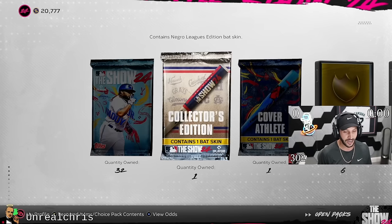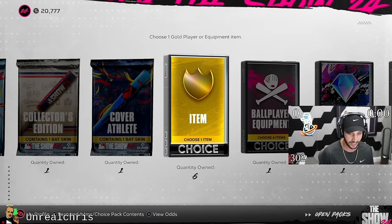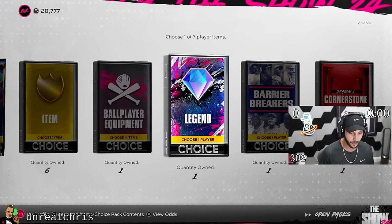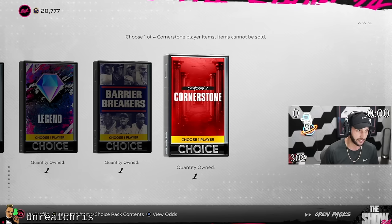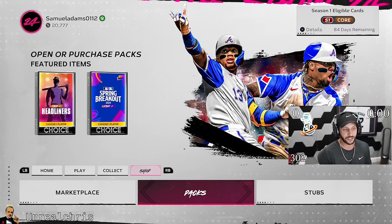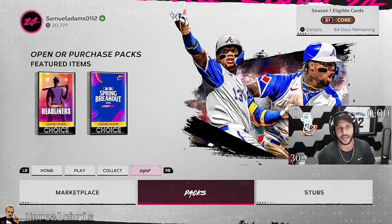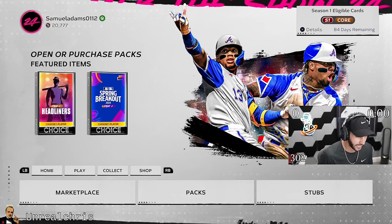So we have 32 packs. We have a collector's edition pack, cover athlete two or six items, ball player equipment, a legend, a barrier breaker, and a cornerstone pack. We're going to open all that in this video. I'm also going to be showing you guys the way I'm going to be grinding this day one so you guys can kind of follow along and do exactly what we did last year.